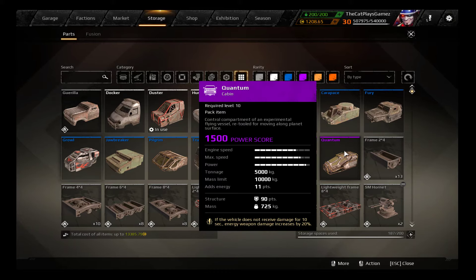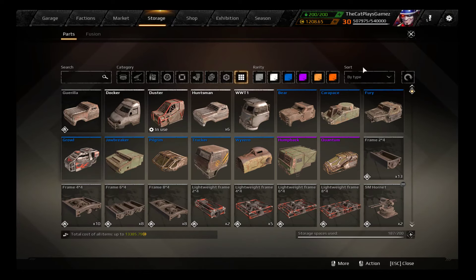The Quantum has 1500 power score, 5000 kg of tonnage, 10,000 kg of mass limit, 11 energy points, 90 points of structure, and 725 kg of mass. If a vehicle equipped with the Quantum does not receive damage for 10 seconds, the damage for energy weapons will increase by 20% — so the Tesla, the Quasar, and the Synthesis will actually get a 20% damage bonus. I estimate the Quantum goes around 90 km/h at top speed, so it's still slower than the Grille cabin, but for 11 energy points compared to the Grille's 9, it's really nice.